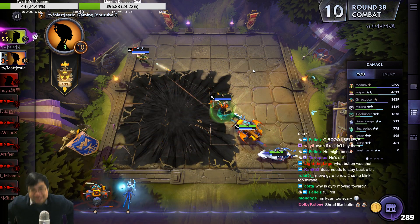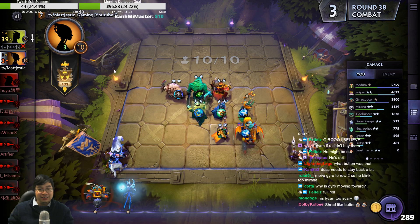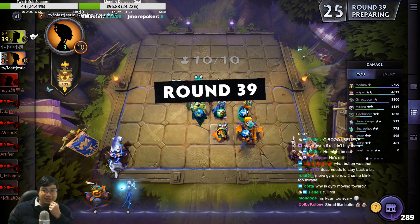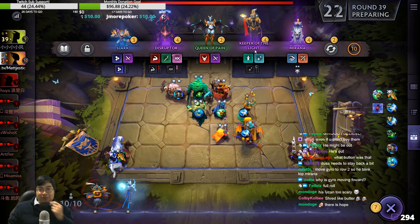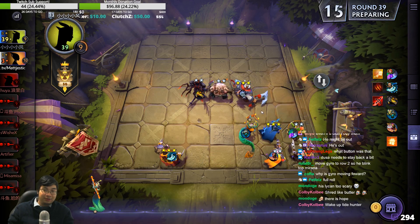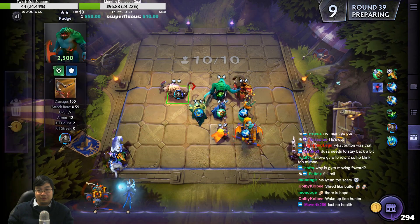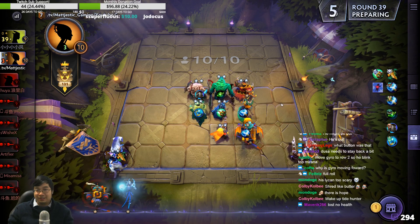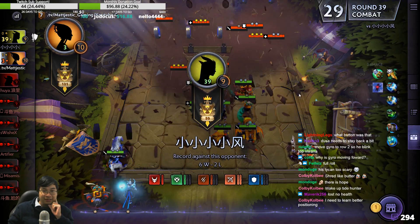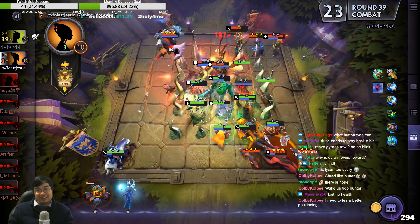We might have lost, but we've got this with positioning — we found it. Dusa with Maelstrom — it's better on Marana. We just need a Gyro. No Gyro — I need a Dusa as well, we don't even have a Dusa. He's adjusting — he wants to snipe the Tide, that's not good. One drop Tide, double stunts, good boy. Dusa follows up — not enough. Lycan is a god.